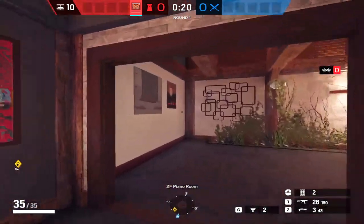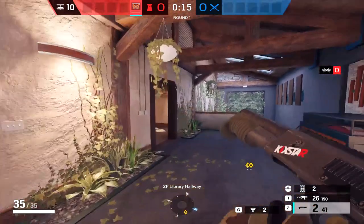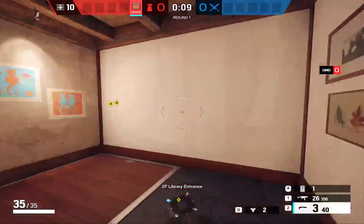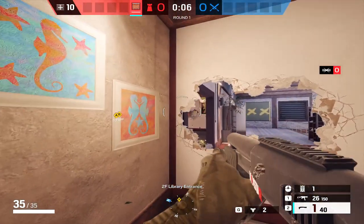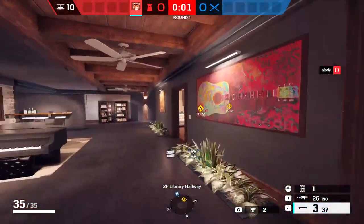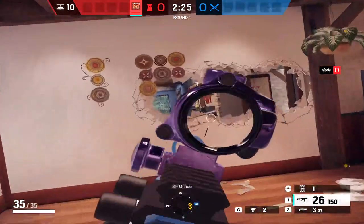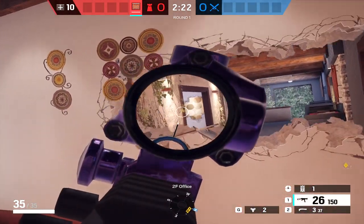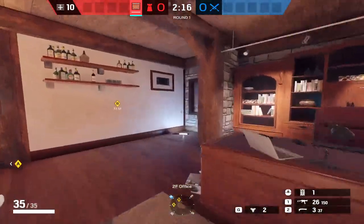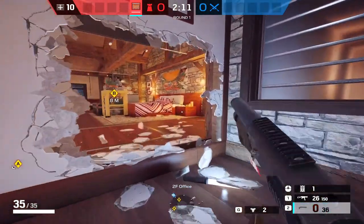The first two should seem pretty obvious — you just want to make sure that wall and window in Piano is nice and safe. When you see a lot of people set up this site, you're going to see a lot of different head holes like for the half wall. With the half wall head holes, if you have someone like Bandit tricking and they're watching Library hall or even the double door fireplace, they can get an angle on you from that window pretty easily.